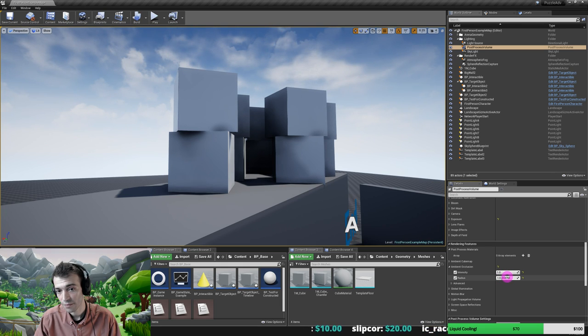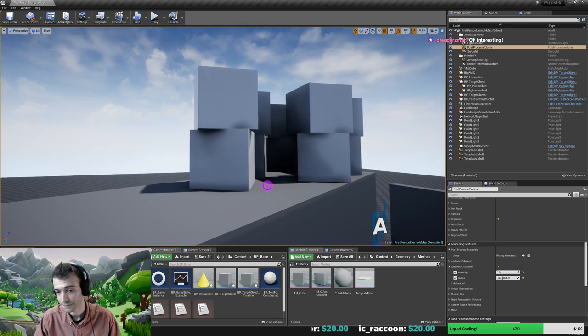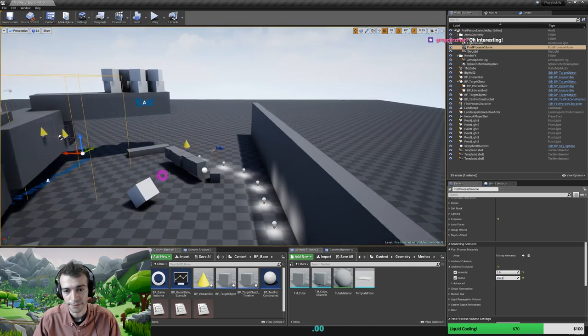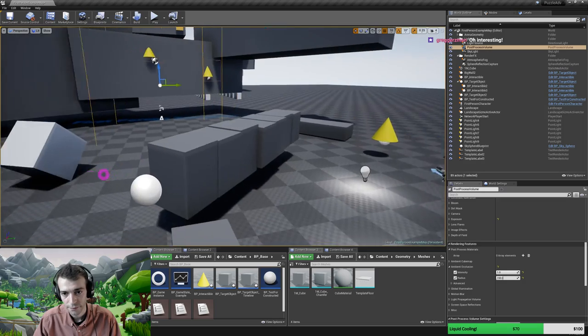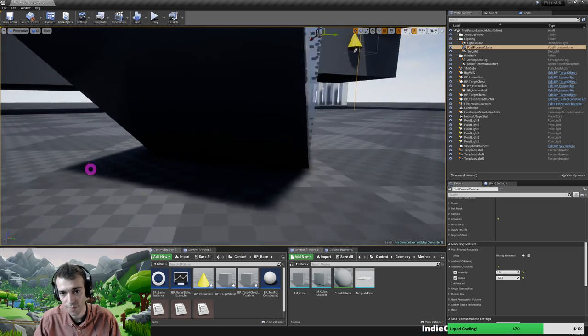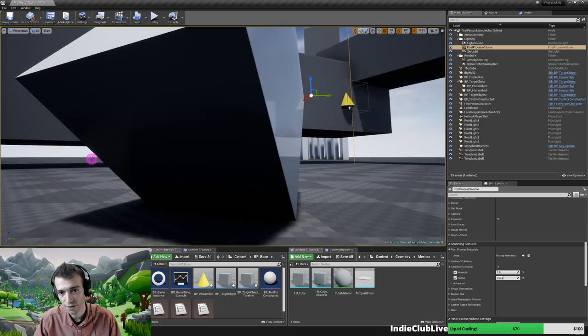Let's try to make it something like this. I'll just put it at 150 with intensity 1. It looks good. Let's look again under the cube, under the hood - this also looks good.